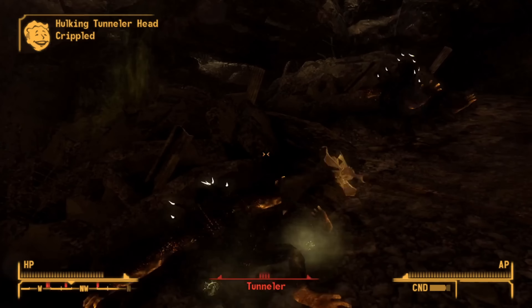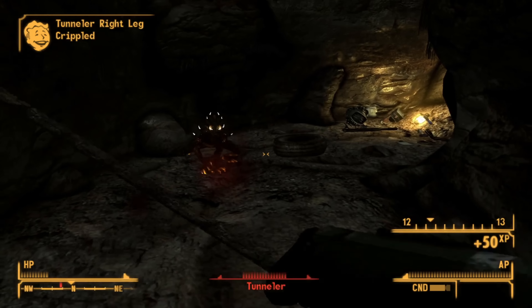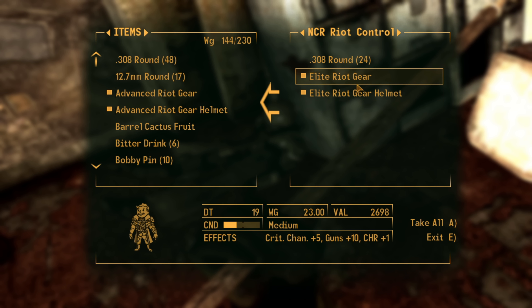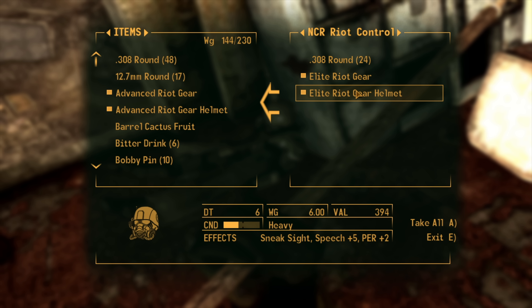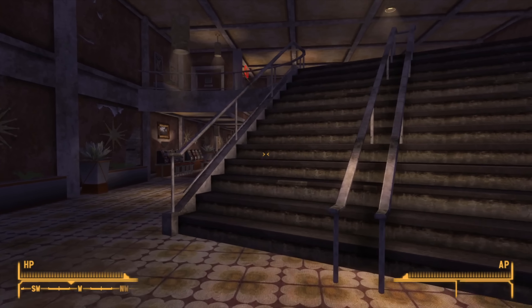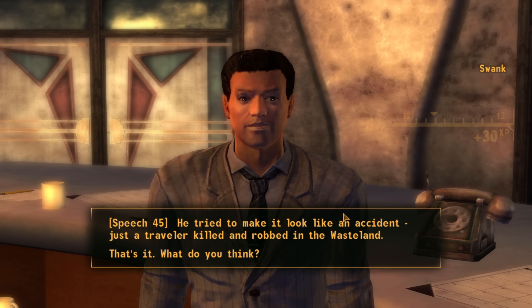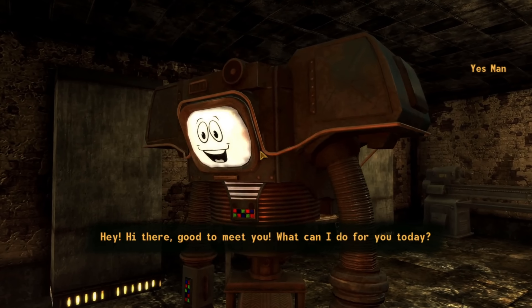We arrive at the NCR outpost, sell all our goodies, and are swimming in caps again with high-level gear that the main game simply can't scale to. We go back to the Divide now that we can attack — Super Slam with Old Glory makes easy work of the tunnelers. We find a sewer pipe with a couple of enemies, flatten them, and discover the Elite Riot Gear — only fitting we take it. It gives amazing stats and is a brilliant find.